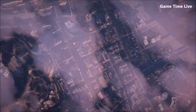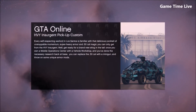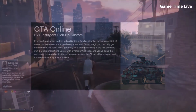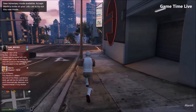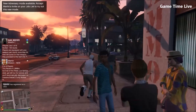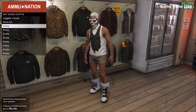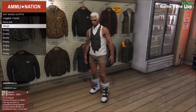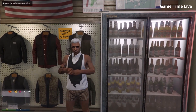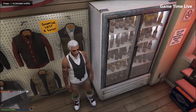Now wait for yourself to spawn back into GTA Online session. Once you are there, save your outfit at the nearest clothing store. Once you've got this saved, make sure you've removed the mask and everything.